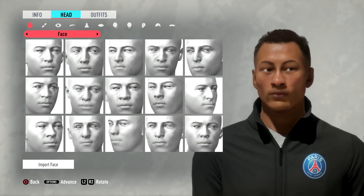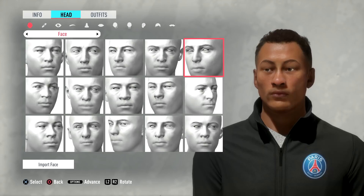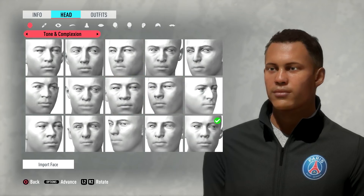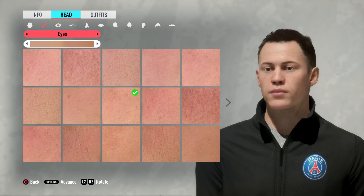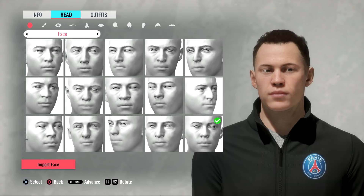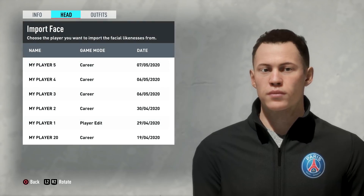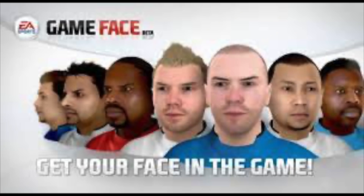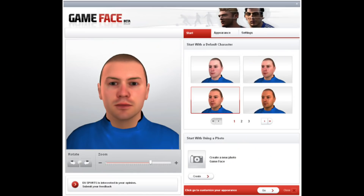In FIFA 20 career mode, we saw a massive change to the way you could create a manager. It's one of the best features — you can have a lot of presets for your faces, skin colors, and change outfits. But who thought that the 'import face' feature was going to be Game Face? Unfortunately it wasn't — it's basically just importing a face from another save. A lot of people before FIFA 20 came out thought this was Game Face, where you can create your own face and import it into the game, but it got removed over the last couple of years.